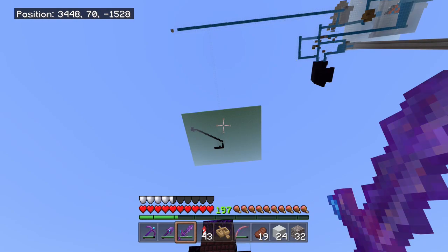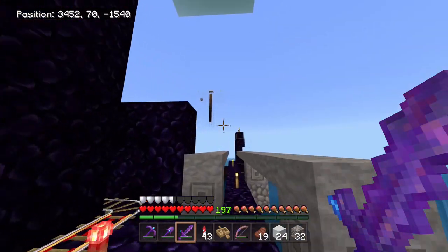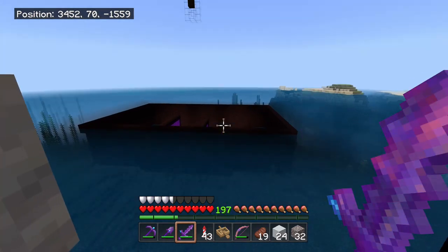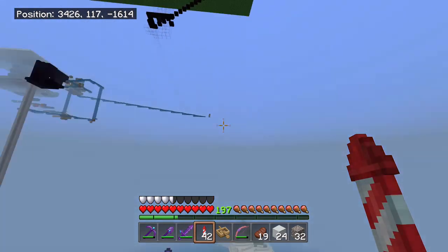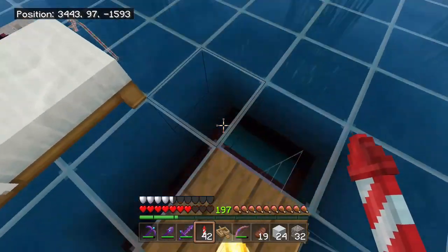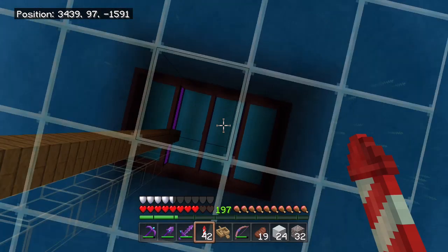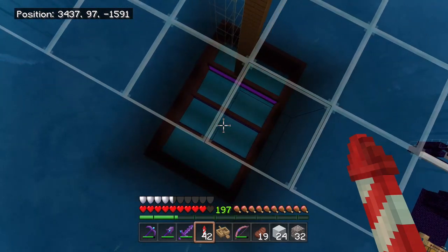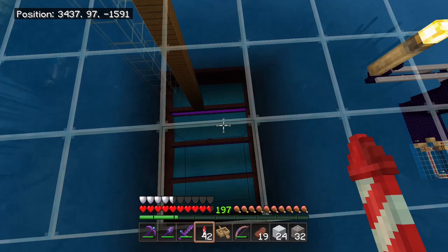The drown farm is right over here - not much to see there. The drowned will spawn inside of the running water below and then they almost instantaneously get pushed into the nether portals here, and they all get sent to that one portal inside of the nether. From there they can fall down inside of the trident killer and then get killed and all of the loot collected.